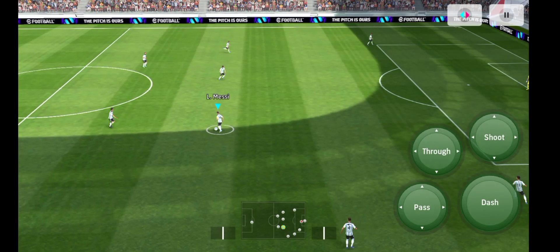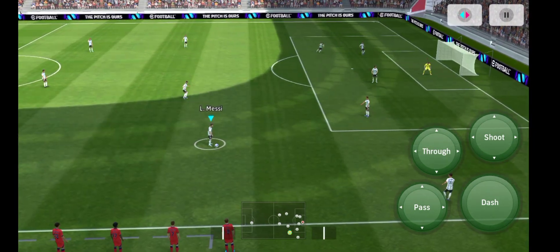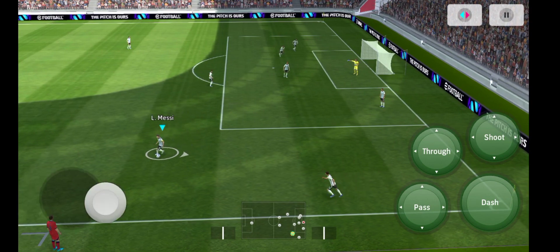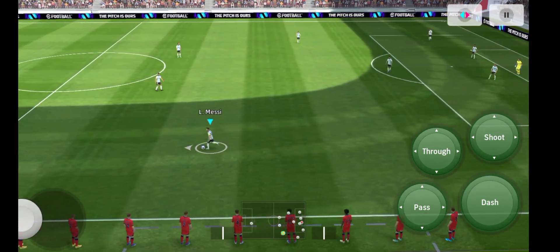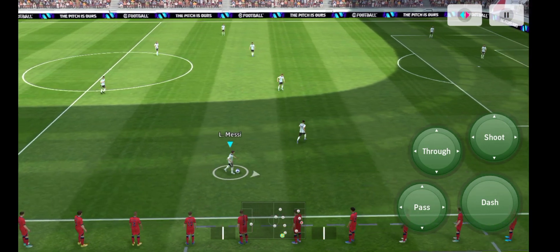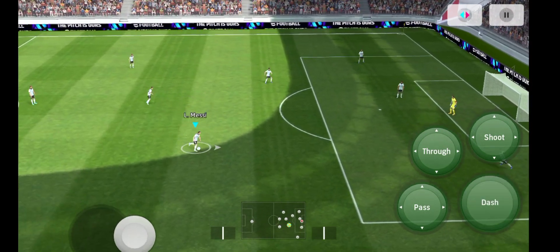Now I will show you how to do the double touch skill. Since Messi is having double touch skill, I will demonstrate with him. First, you have to press the dash button, and as soon as you press it you have to flick the joystick in the direction the player is looking. So if Messi is looking to the left, press dash then flick the joystick left. If he is looking upper side, press dash then flick up. First dash button, then flick.